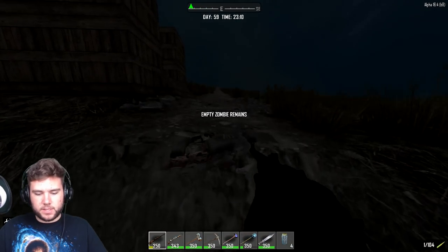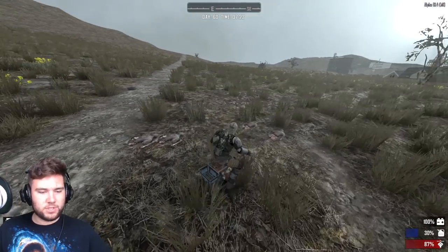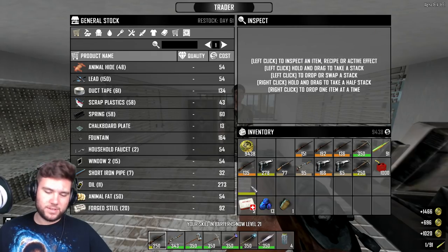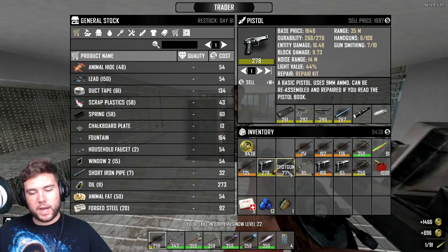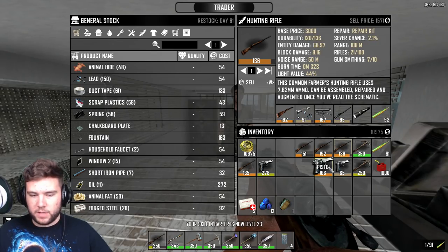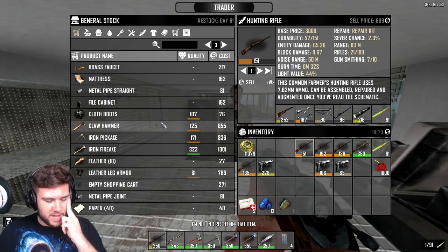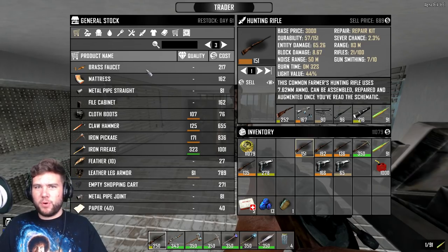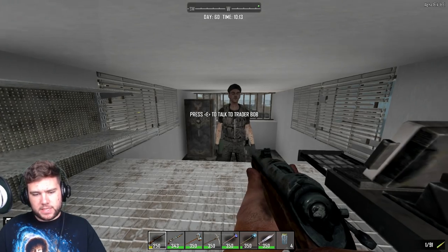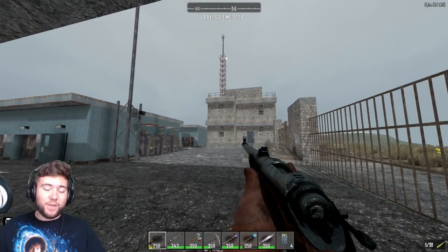It's a brand new morning — I'm gonna hop on the mini bike, head over to the trader, sell a bunch of junk weapons, make some dough, and see what he's got for sale. Sell, sell, sell, sell! Why don't you want it, Bob? It's good stuff. Why don't you want my rifles, Bob? I'll sell it for less, I promise. He doesn't have anything new, this cheap bastard. But we do have hella dough and that's what's important. Have a good day, Bob — thank you very much for your business. Anyways guys, that is gonna be the end of this video.